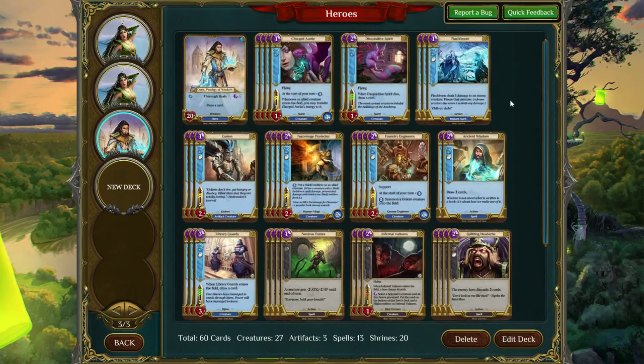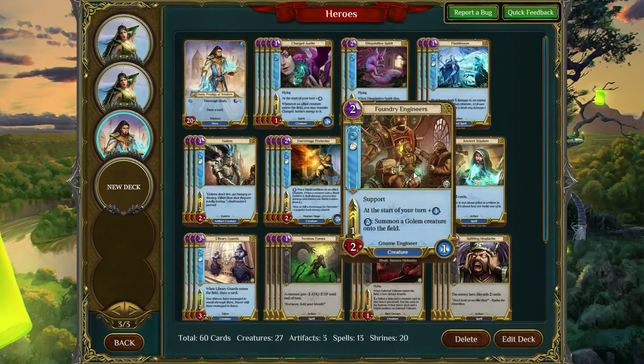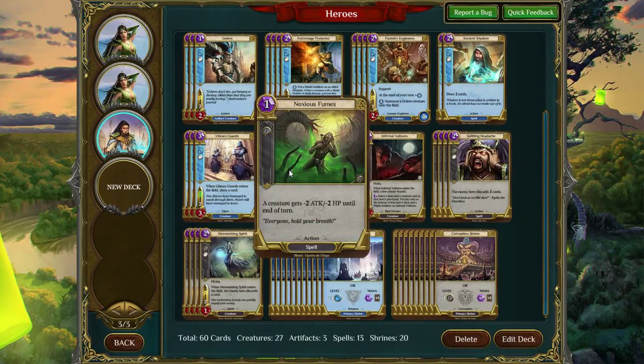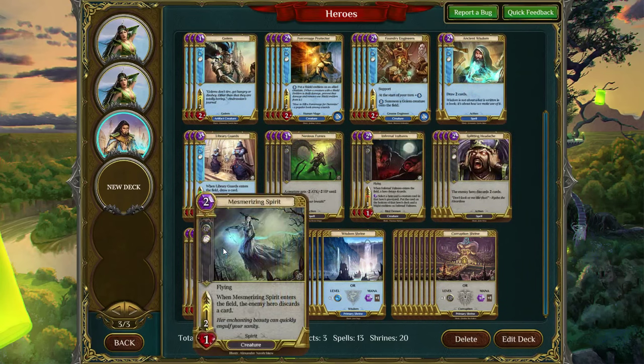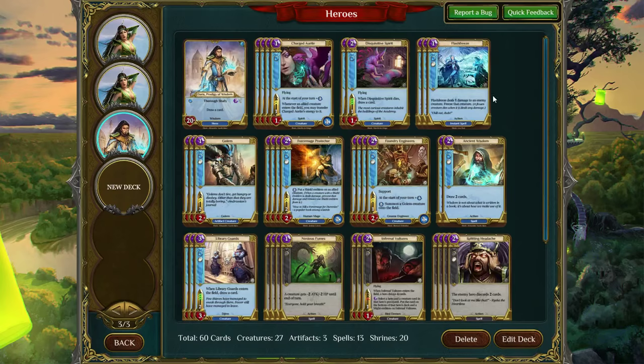Our first deck is kind of a Wisdom Corruption Control deck. It focuses around Foundry Engineers to overwhelm your opponent and uses cards like Noxus Fume, Splitting Headache, and Mesmerizing Spirit to run the opponent out of resources. So you're gaining resources, they're losing resources, and all around you're just out-advantaging your opponent. A lot of these budget decks are effective in friendly mode — I wouldn't take them into ranked, but a lot are effective in friendly games.